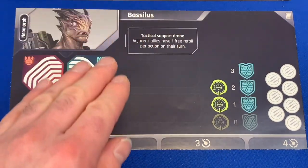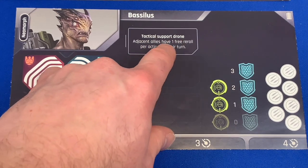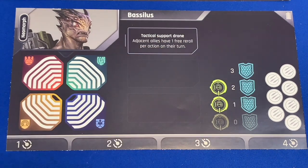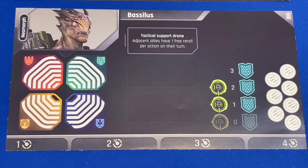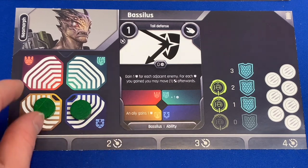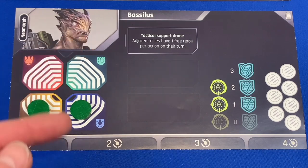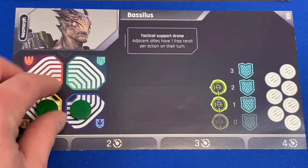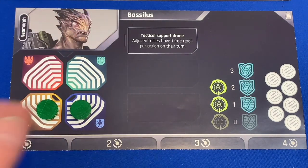This is the introductory side. I'm going to flip this card and show you yet another amazing mechanic. Now we have Bacillus on the advanced side — some of the writing has changed. He has the same ability, Tactical Support Drone: adjacent allies have one free re-roll per action on their turn so they don't have to use their focus. Over here is your personality diagram with a couple of black sections. We're going to gain tokens that adjust the way some of our cards react as we play through the campaign, expanding based on the choices you make.